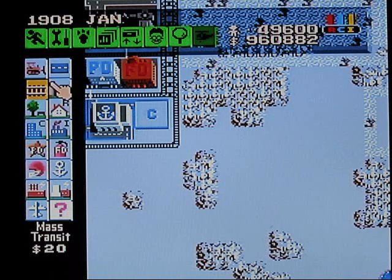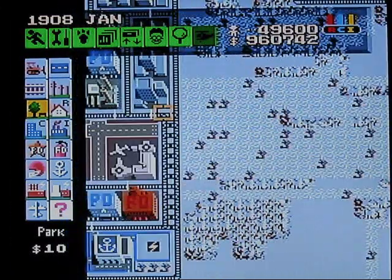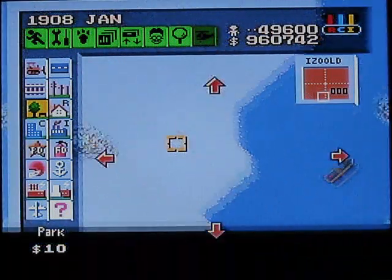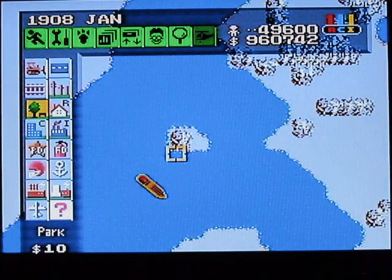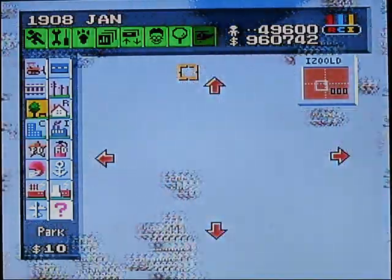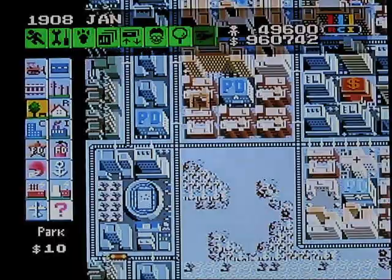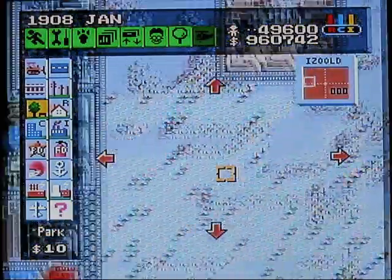Once we build a seaport, we get — obviously — a boat, just like we got a plane with the airport. Where's our boat? There it is. So we have a boat that will appear randomly on the map; it won't do anything, just like the plane won't do anything, but it's there — it's nice. Nothing wrong with a boat. So we have trains, planes, and not automobiles — we have boats.